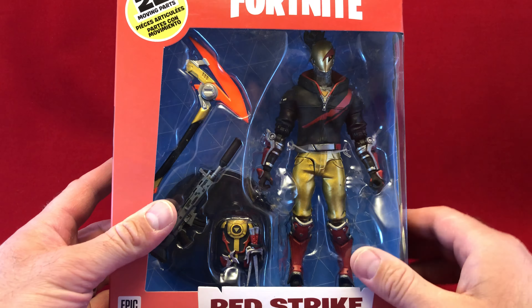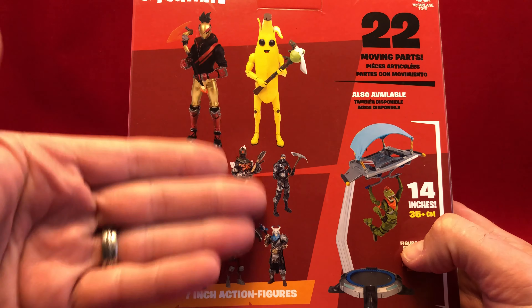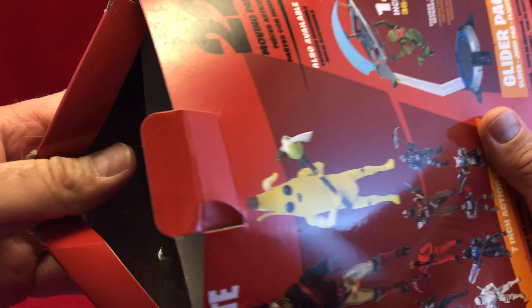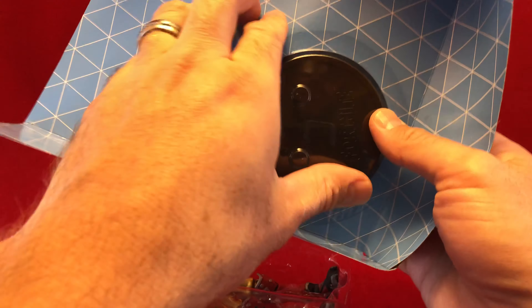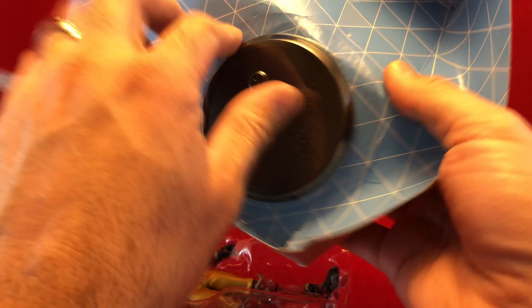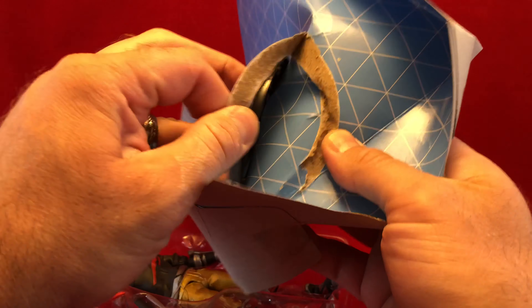This is Redstrike, a skin from Fortnite. He's not a Battle Pass skin, he's not a Bot skin — he's like one of those bonus pack skins, so it was kind of weird that they made him because he's kind of an odd character choice. But there's a list of figures that have already come out, and by now there's actually a ton more than that. I've got a bunch of them, because I do like what Todd McFarlane has been doing with these McFarlane figures.